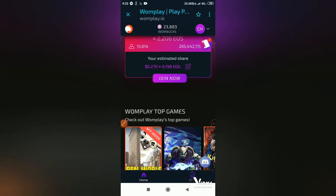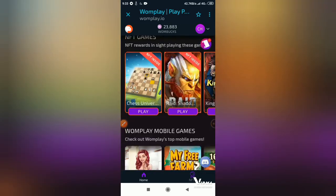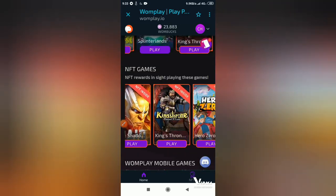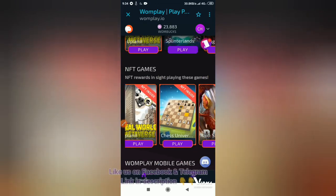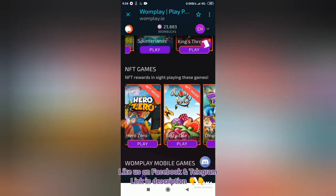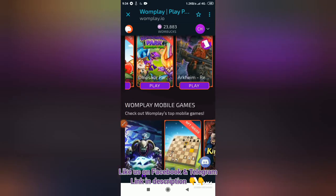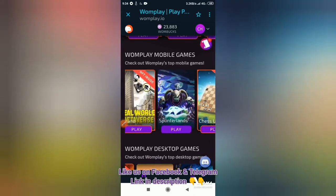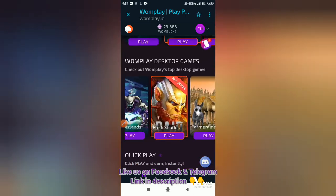Here is the list of games you can play that give NFTs. You can see them starting from Upland, Chess Universe, Red Shadow, King's Throne, Hero Zero, Testa, Dinosaur Park, Primeval Zoo, and Akim. You can also see the mobile games they have — a bunch of mobile games — and look at the desktop games they have, awesome desktop games.